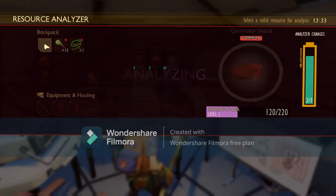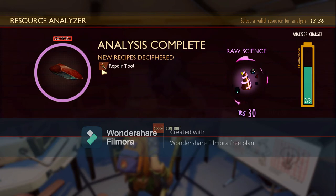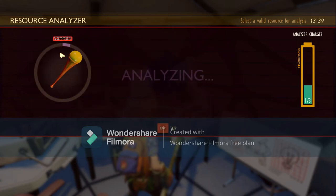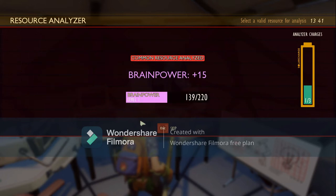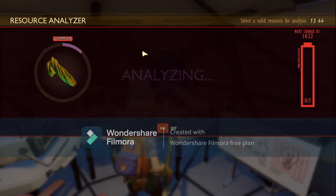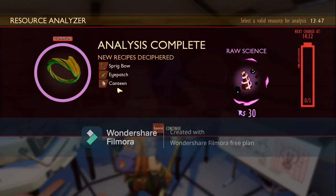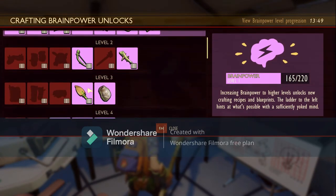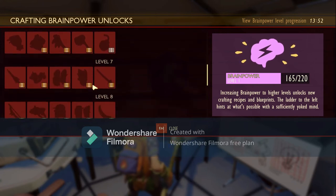Slime - upgrading my brain power once again. And the crude rope - yes! Sprig bow, eye patch, and a canteen - all very good things. I got level four items - that's nice!